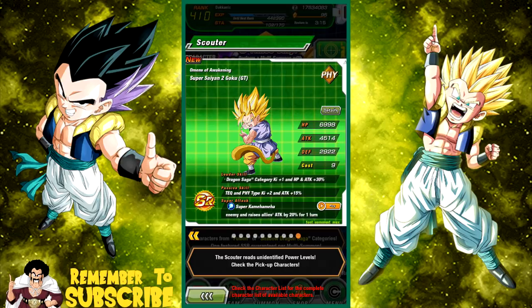This guy is 'Omens of Awakening' Super Saiyan 2 GT Goku — he is a Shadow Dragon Saga leader with Ki plus 1, HP and attack plus 30 percent. He does extreme damage and raises allies' attack by 20 for one turn. His passive skill 'Thrill of Battle' gives Tech and Physical type Ki plus 2 and attack plus 15, making him a nice support unit on a Physical team, Tech team, or Shadow Dragon team. Link skills are Golden Warrior, Kamehameha, Super Saiyan, All in the Family, GT, and Shadow Dragon Saga. His Ki multiplier is 130 percent.